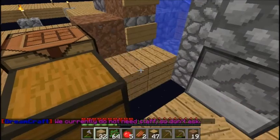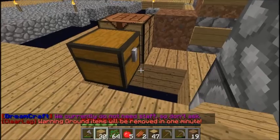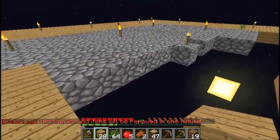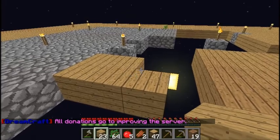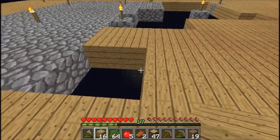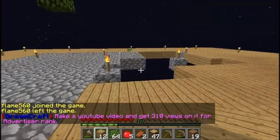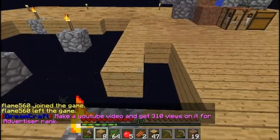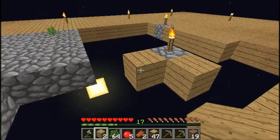If you guys watched my other videos from the other server I did Skyblock on, I'm gonna try making a design like that but with wood. I don't know if I can because it'll probably be pretty hard using wood instead of cobble. For the outer walls I'll probably use stone brick, because stone brick looks pretty good and might go well with wood. Give me your opinions in the comments if you want.